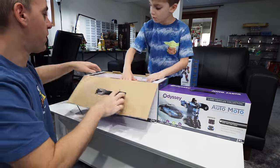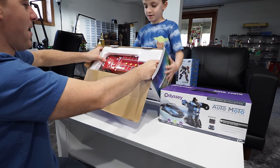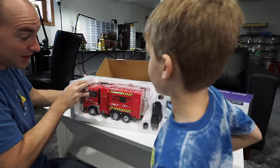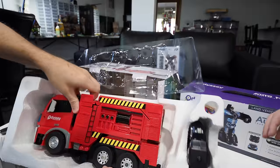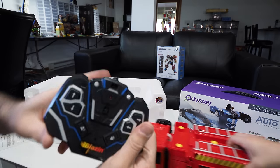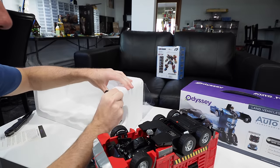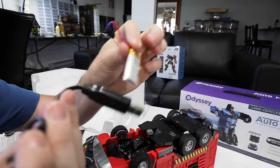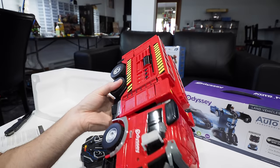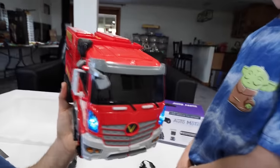Opening up the Blazin Moto first — oh my gosh, he's bigger than I thought. Pretty sizable. Let's slide him out here. Grab the bottom of that box and I'll pull. There he is — I was not expecting that. When he stands up, that's going to be pretty redonkulous. The controller takes three double-A batteries, and there's already a battery in here. He runs off this little battery that you can charge with the included charger.